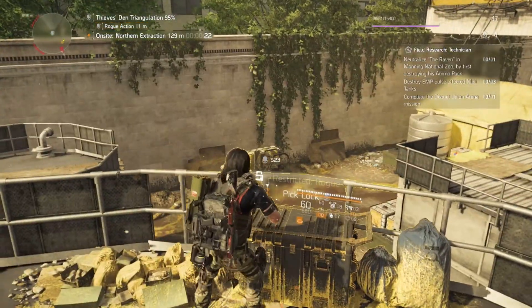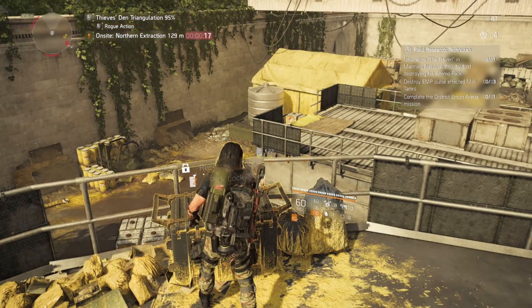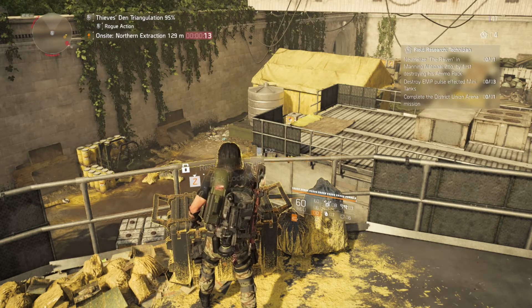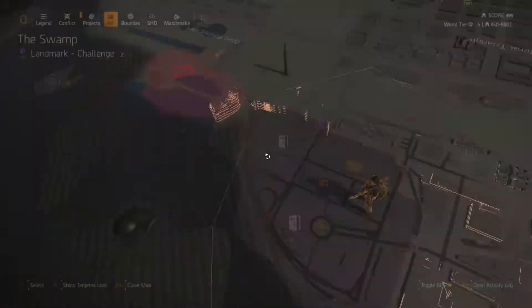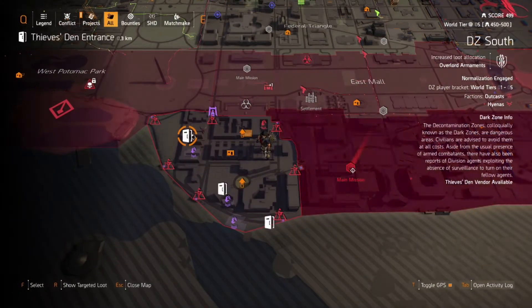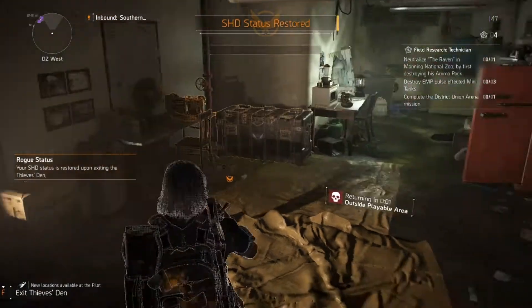At 95% triangulation, we'll hit 100% by picking this cache. Once I hit 100%, the location of the Thieves' Den entrance will be displayed on the minimap and regular map. Pick the closest one and start running. Keep using the Booster Hive and try to avoid conflict, because if you die you have to respawn at a checkpoint and lose rogue status — this will make you have to start all over from scratch. The last thing to do is enter the Thieves' Den and buy your named gear piece.